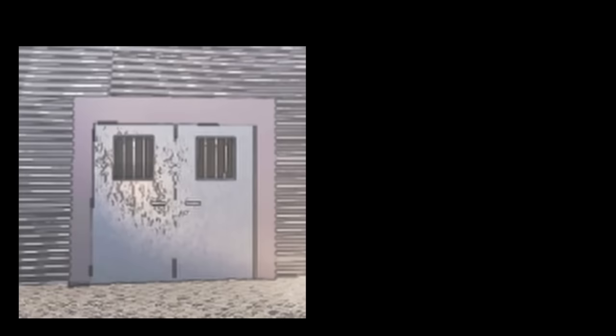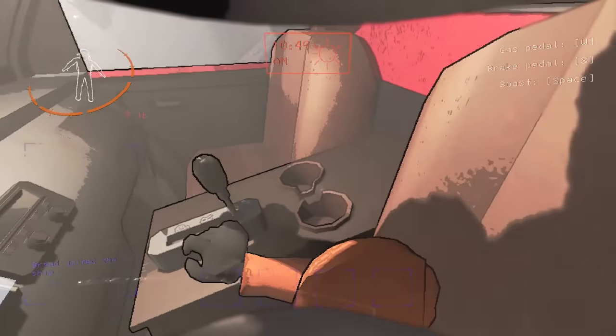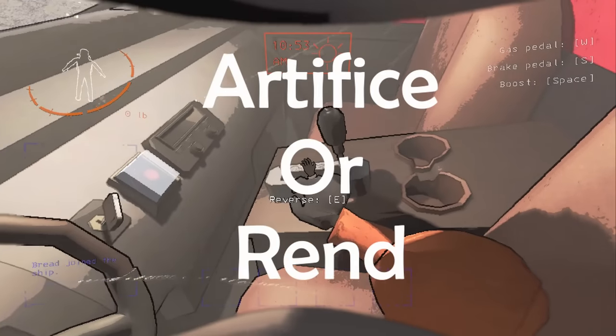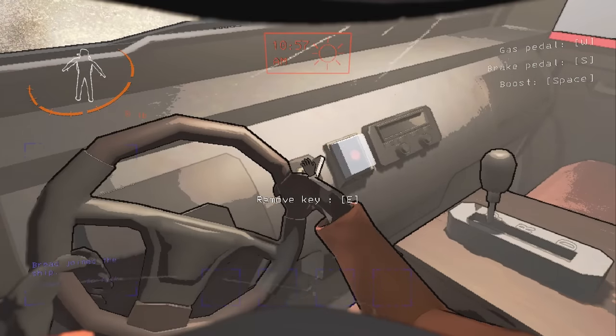Split your group up into two players going main entrance and two players going fire exit. This is optimal for clearing the interior and getting all scrap. Once you have completed quota 1, you now decide to go straight to Artifice or go to Rend. I will go over how to sell at the company properly later in the video.